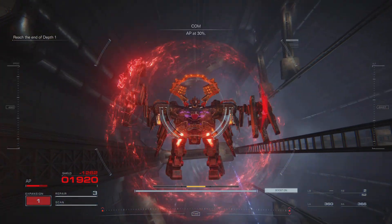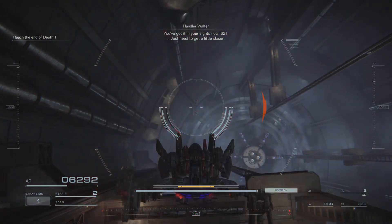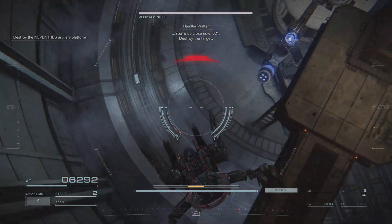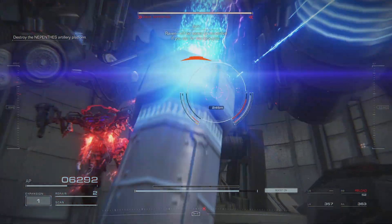AP at 30%. You've got it in your sights now, 621. Just need to get a little closer. You're up close now, 621. Destroy the target. Raven, it'll be easier to immobilize if you aim for the neck joint.